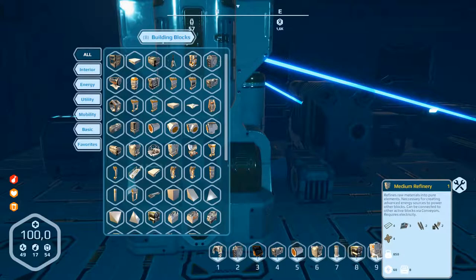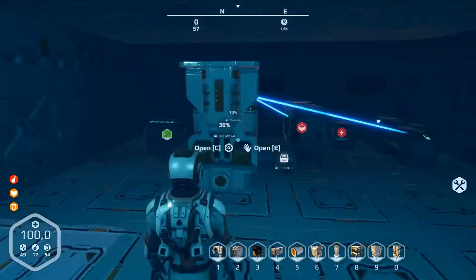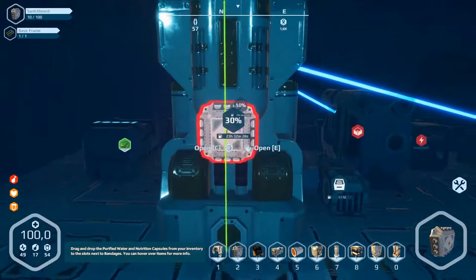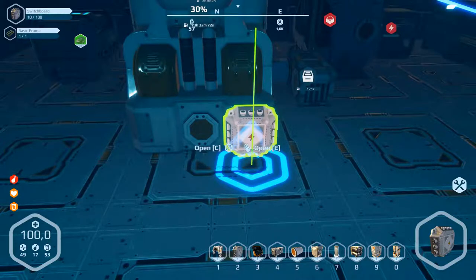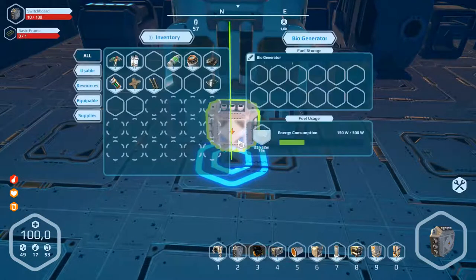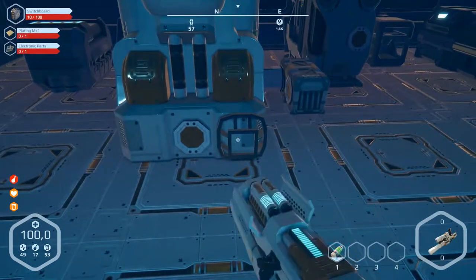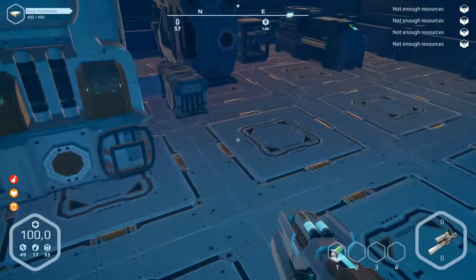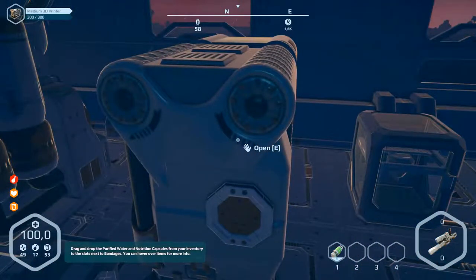Use switchboard. Let's go here and then we have to build a switchboard. Press B - where's the switchboard? This is a switchboard, number two. Where can we build this? Here it will work. Let's do that here. No top - plating and electronic parts are missing. Let's go into the 3D printer.